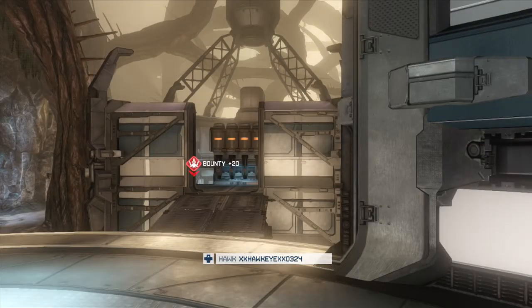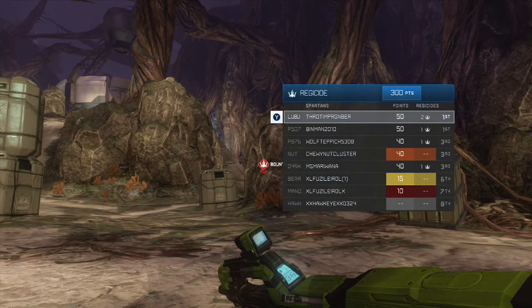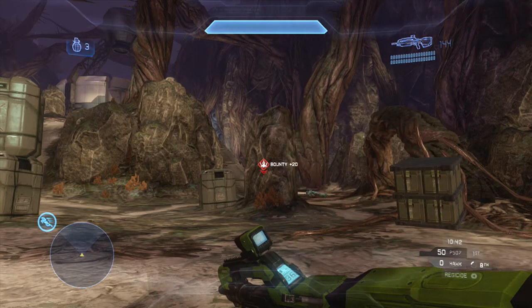Hello everyone, Genesis Writer here with the third episode of my gameplay review series, where I take gameplay submitted by you the community and give you tips and tricks on how you can perform better in online matchmaking. This Abandoned Regicide free-for-all gameplay was submitted by XxHawkeyeXx0324, otherwise known as Mystifying Hawkeye on YouTube. He comments: 'I hope eventually I will see some big tips on winning 1v1s and free-for-alls.' Since this is one of the most intense free-for-all game types in matchmaking and you joined a game in progress against your friend Chewy Nut Cluster with zero score, this film was literally a gold mine of tips and tricks for advanced and beginner players unfamiliar with Regicide. Thank you for submitting this — these are the types of films I'm looking for.